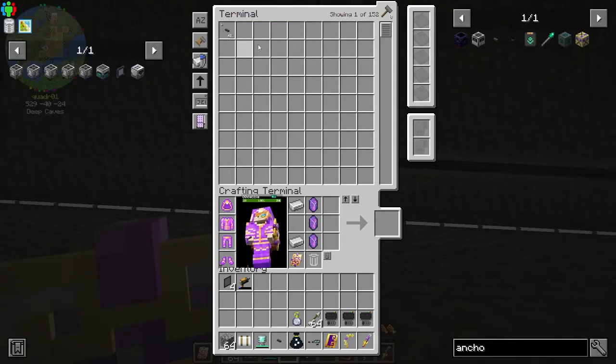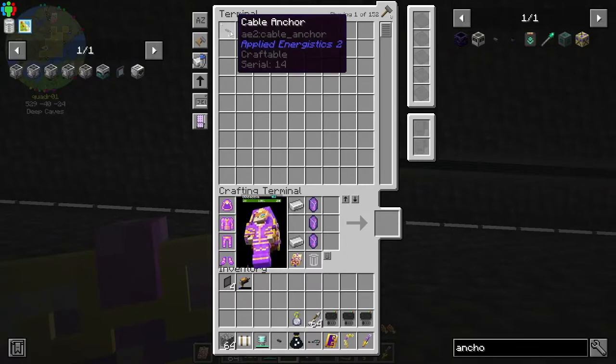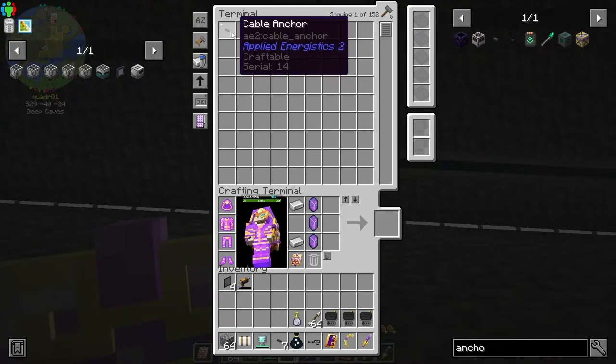That so annoyed me using Refined Storage and not being able to do this, because that's what I do in the chests. Whenever I went into Refined Storage, you can't use your scroll wheel because it operates differently.